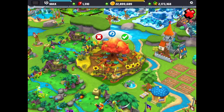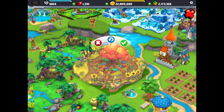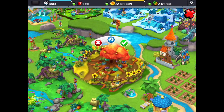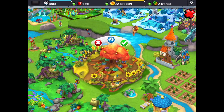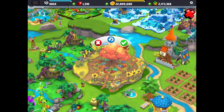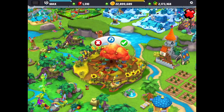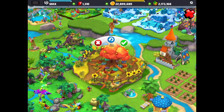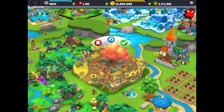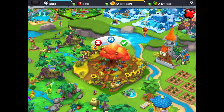Here you can see the larger treat habitat and what it looks like — a lot more detail. It's got a big huge orange tree in the middle, more flowers and fencing around the outside. It looks pretty amazing. So 6 days and this will be in the park — that's a long time to wait. I might speed it up with some gems, but in 6 days we'll have it.